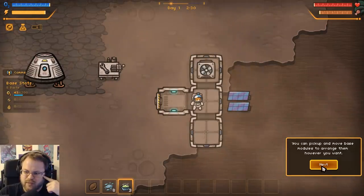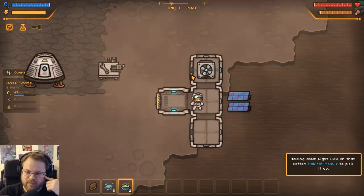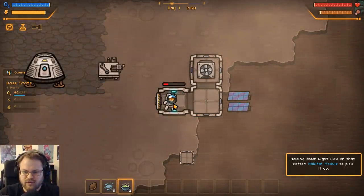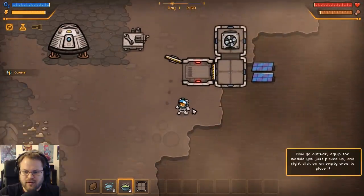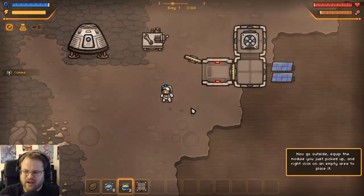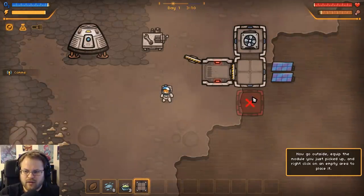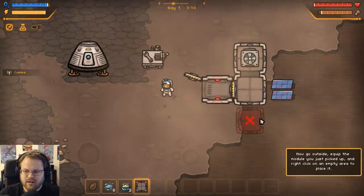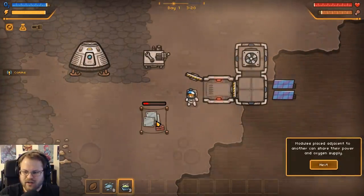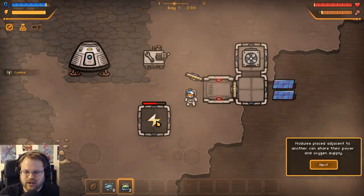You can pick up and move base modules to arrange them however you want. Holding down right click will pick it up. Now go outside, equip the module you just picked up, and right click on an empty area to place it. Modules placed adjacent to another share their power and oxygen supply.